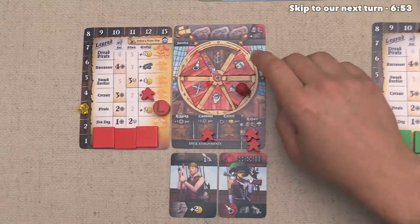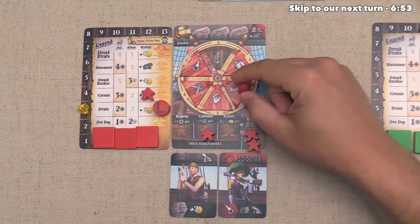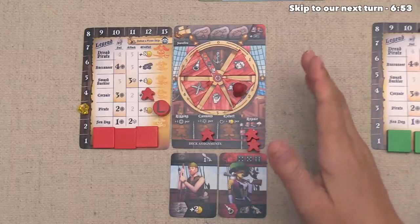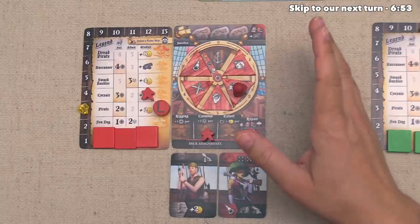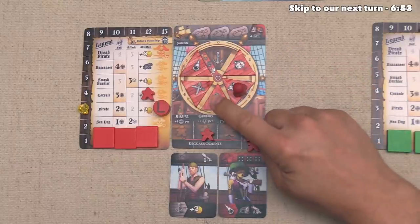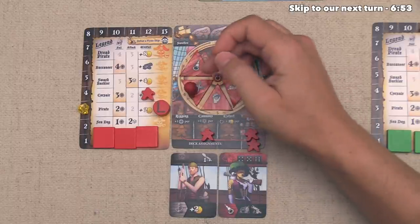It looks like it's now time for us to go. If we didn't spend any deckhands, we could do a trade action, but at the moment we just have one gunpowder resource. That would get us three gold, and we can tell the blue player is very likely to sell their coffee soon — when they do that, the selling power of our gunpowder is only going to go up. So I think we should avoid trading on this turn and instead do a plunder action.